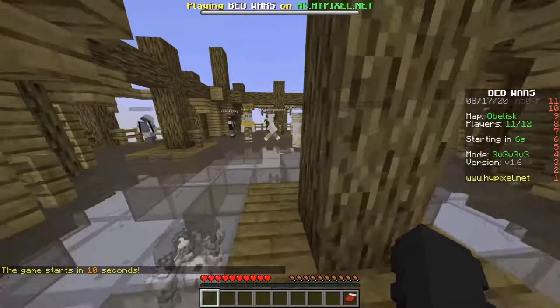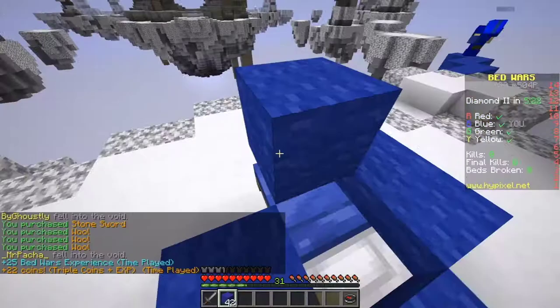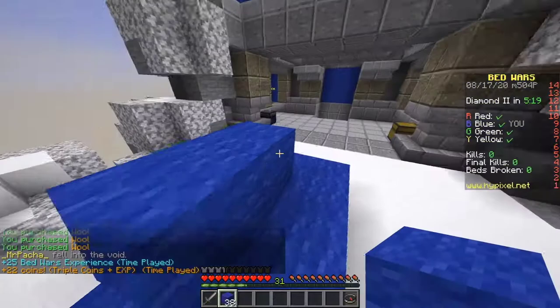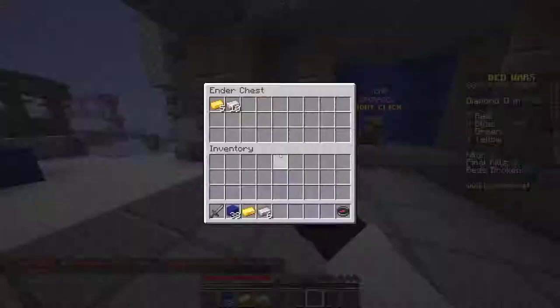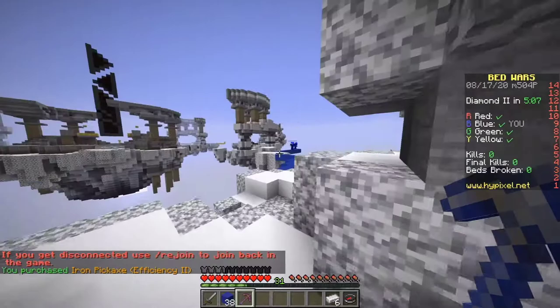Yeah. It does? Yeah. No way! Really? That's how my skin looks to you. Yes. Oh, what? The wooden pickaxe looks weird. It looks blue. Really? It's because of the enchantment. When you get the enchantment on it, the enchantment stuff looks blue, because normally it's like — no way, I want to see it. Ew. Is that not how enchantments look?